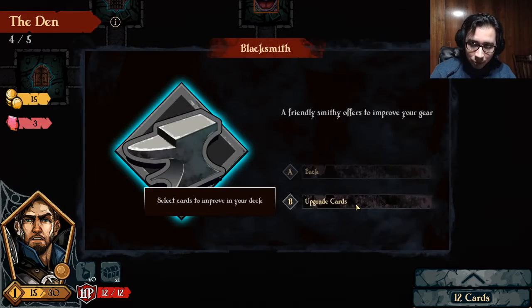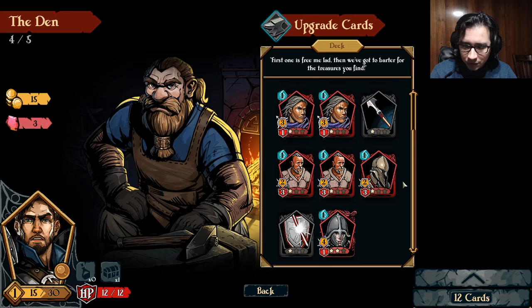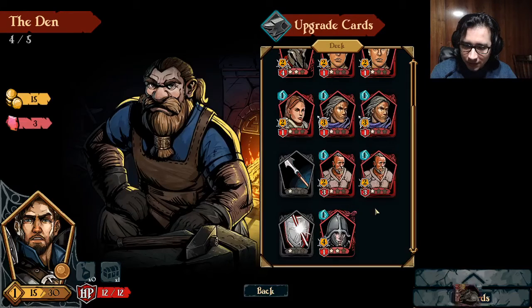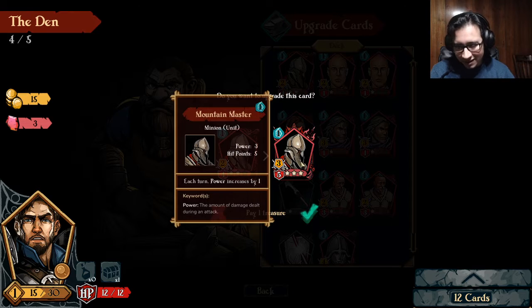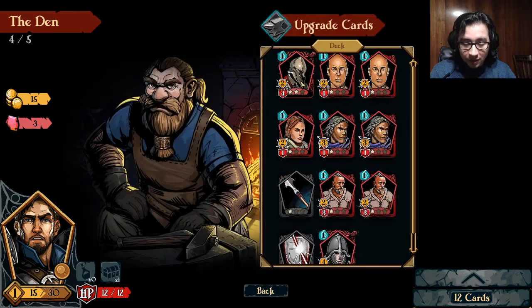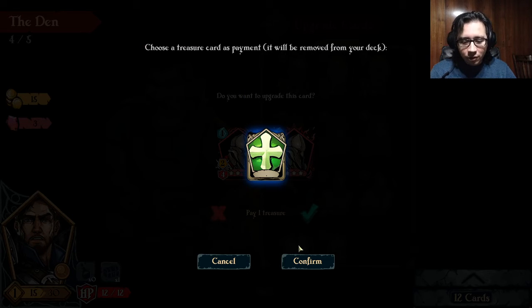If we go to the blacksmith, we're going to be able to upgrade the cards. The card I want to upgrade the most at the moment — getting one more HP isn't that big of a deal — but if we can get the Rager better, it's going to be awesome because this card gets better every turn. So if you have a long fight, this is going to be awesome. Now, if we want to upgrade it further — because we already upgraded once — we're going to need to use a treasure. Treasures are special items or artifacts attached to you, and you can use them to get money, and with that money you buy cards. But if you want to invest in what you already have, you can also upgrade your cards for the run.